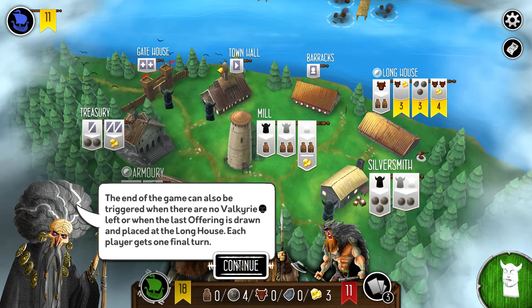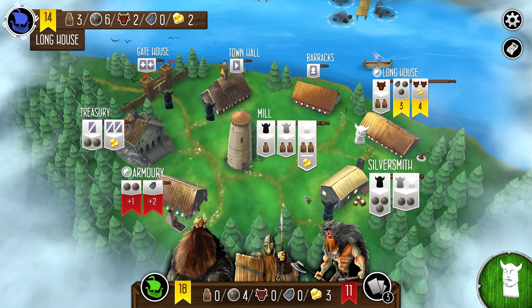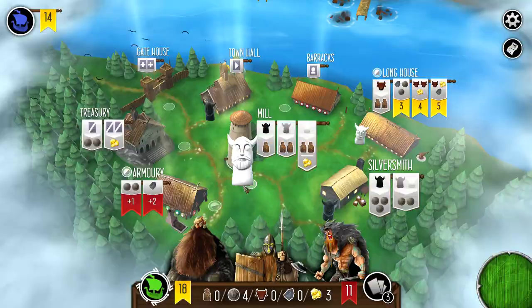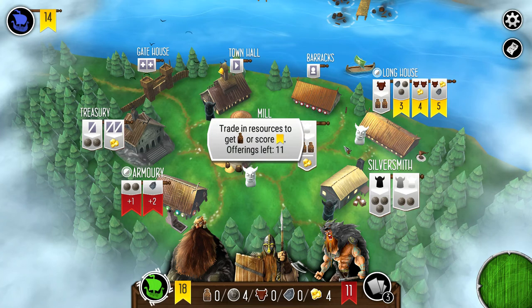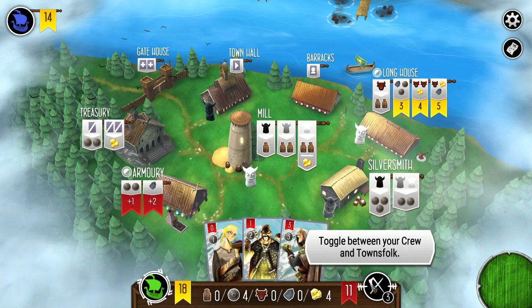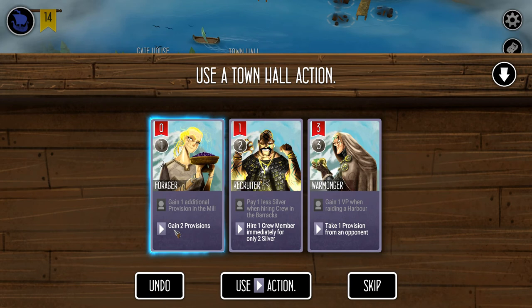Each player gets one final turn — this is the last round of the game. Hilde will not be able to build up enough strength to attack the fortress this turn. It doesn't look like there's any offering that's going to work for us, so we'll gather more gold by choosing between provisions and gold. We'll take the gold. There's not much else we can do — we'll take a provision and gain two provisions.